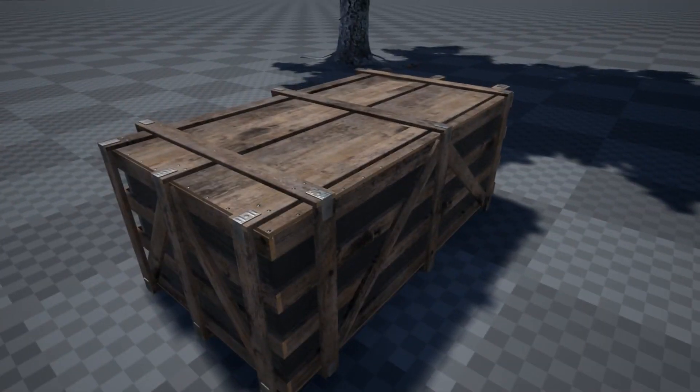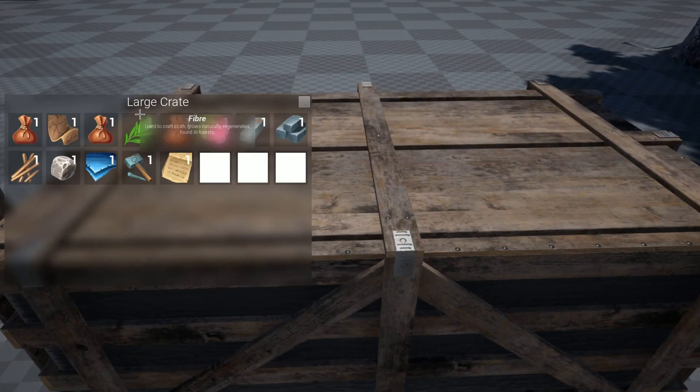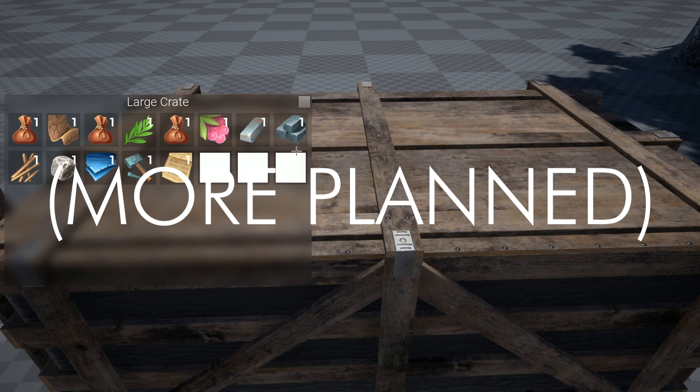At the moment, the current items in-game are as follows: fibre, herb, scrap, stone, sticks, pure metal, gunpowder, tool components, worksheets, bullet casing, tarp, cloth, and electronic components.